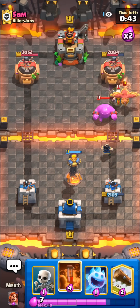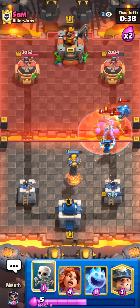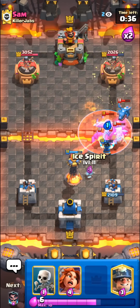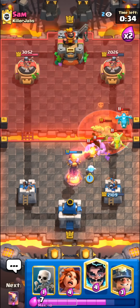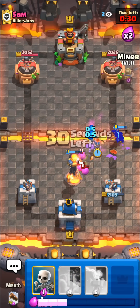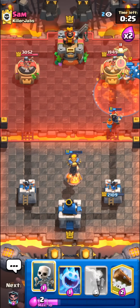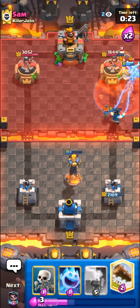Look at the miner — it's pretty much healing the tower. All he has to do is play a mirrored E-Golem, I don't know why he isn't. I think we're probably fine here, I don't want to speak too soon. I'll just E-Wiz and kill everything — yeah, we're fine. Well, I guess I overrated an E-Golem player's level of smartness.